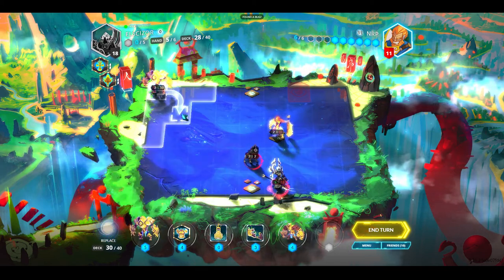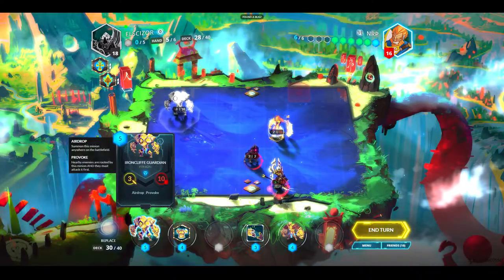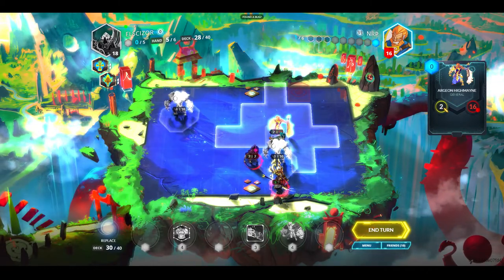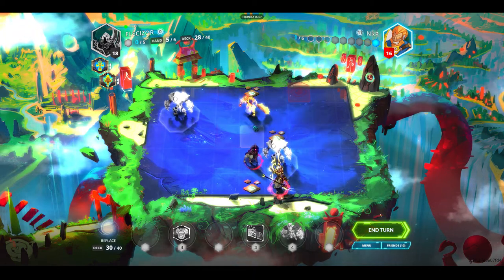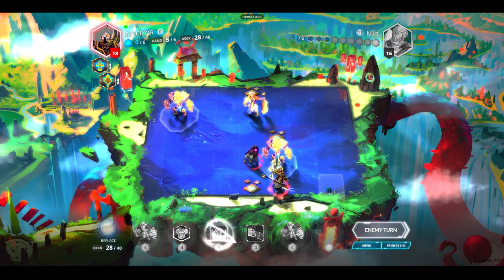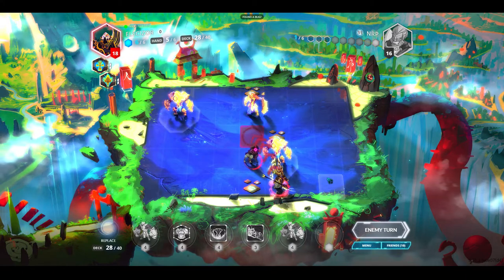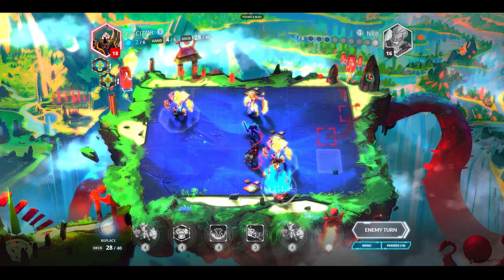I have to provoke again. I'll heal up, then provoke both of these guys and move away - I'm a little worried because he has a high attack right now. I'd like something to help out - there's a Holy Emulation! I think that's going to be very good for us. It's going to lower the durability of my opponent's artifacts as well as steal damage back to him.